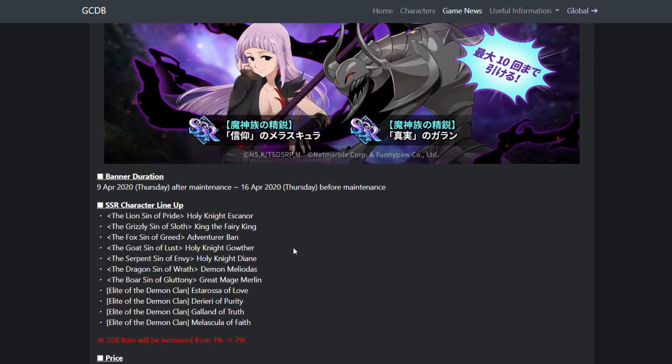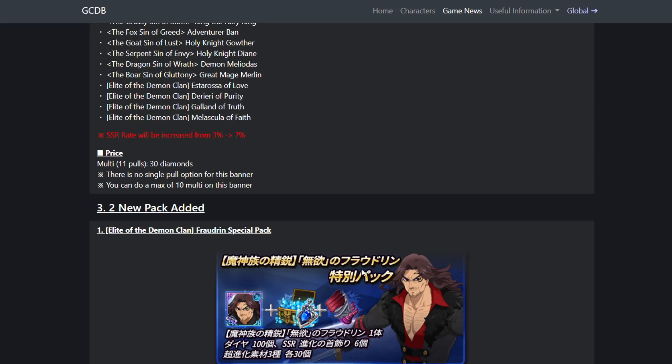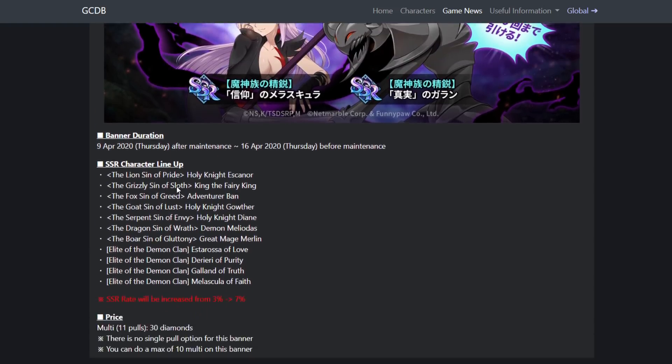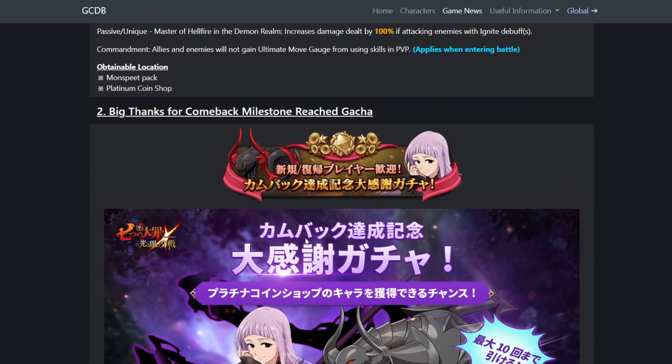The banner doesn't have Monspeet or Fraudrin, which makes sense — whales would be summoning the banner anyway, so they probably did that so people wouldn't just pull the banner instead of buying the pack. I'd say most people should skip this banner because there are no new characters and all these units you can easily acquire. I'll try to skip but I can't promise anything — that 7% rate really got me. I really want to 6-6 O'Malley and Red Escanor.